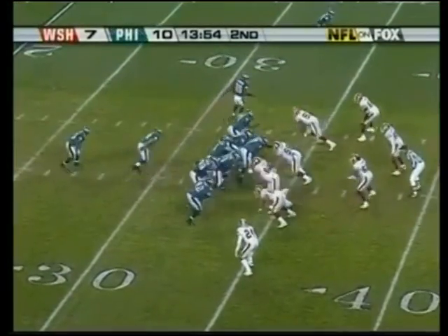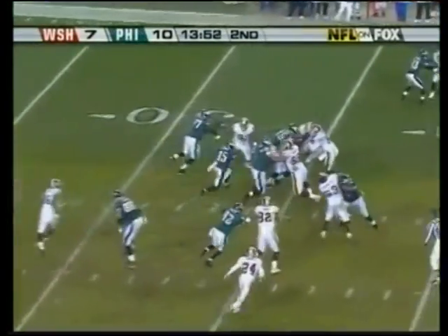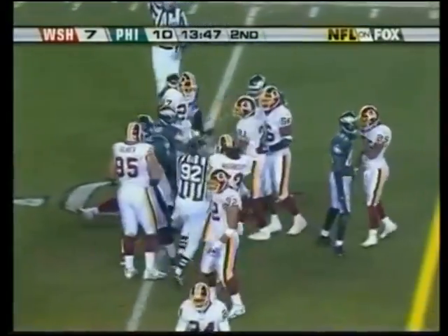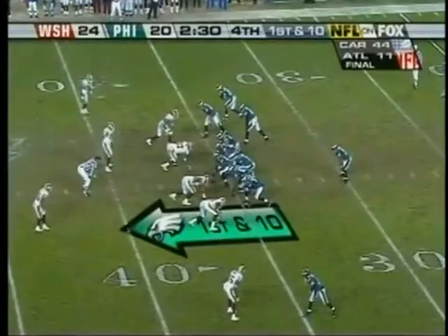Bruce Perry the setback in motion, Reggie Brown to the left — it's a handoff to Perry trying to streak the left side. Hit by Sean Taylor at the 37 yard line and dropped at the 39.